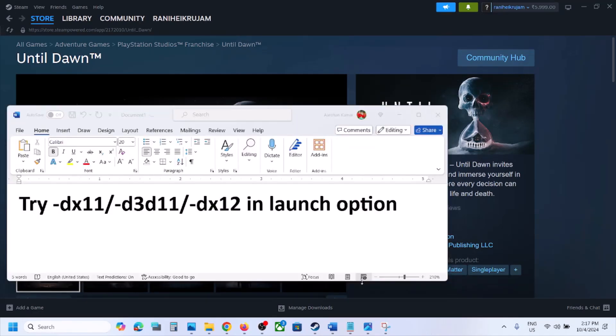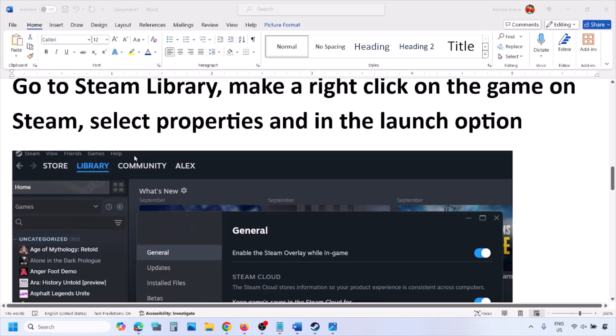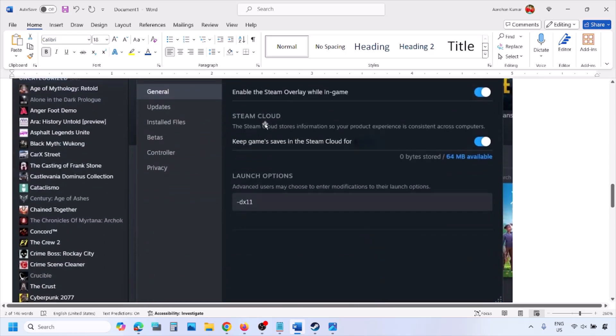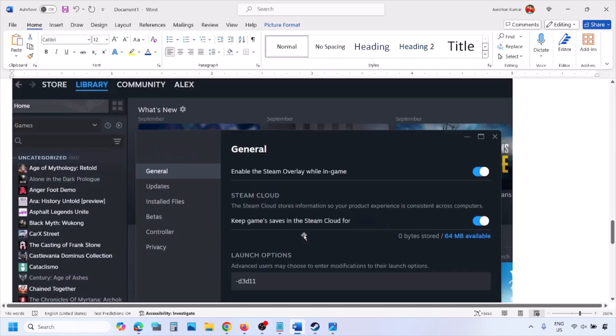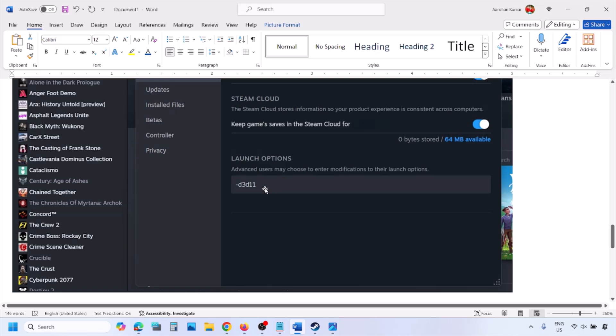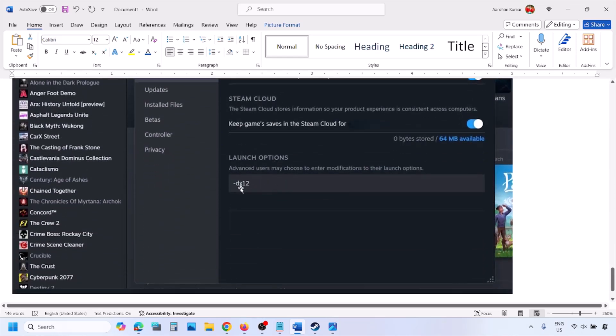First of all, try DX11 or DX12 in launch options. Go to Steam library, right-click on your game, select Properties, and in the launch option type -DX11 and launch the game. If that does not work, type -D3D11, and if still not working, type -DX12, then launch the game and check.